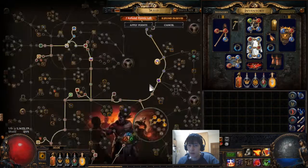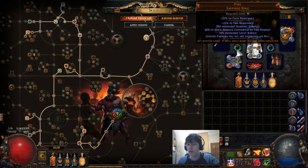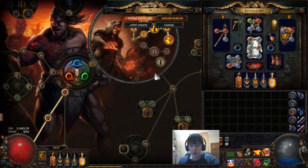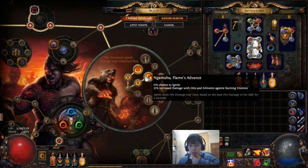I'm using added lightning because there's no other way to activate Elemental Equilibrium — I'd use faster attacks otherwise but can't really do that right now. I'm not sure where to get added lightning, maybe I could put it on a ring, but my current rings give lots of burning damage so they're not bad for what they are.